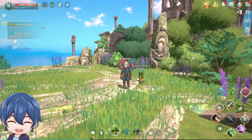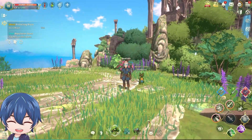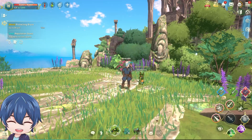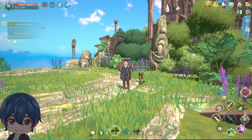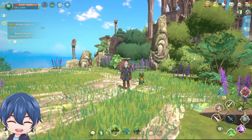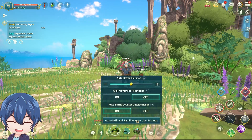Hey everyone, I thought I'd go ahead and show you how to turn off auto battle. I think it's the same for mobile and PC, but just in case, I'm just going to say this is for PC. So down here, there's the auto battle button. It's down here at the bottom, and you click on it and hold on it.